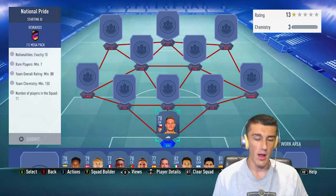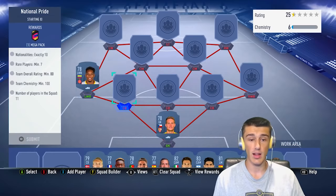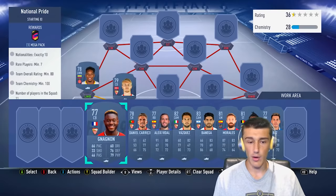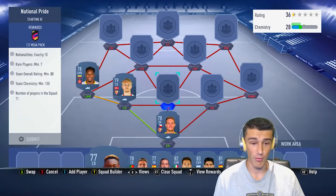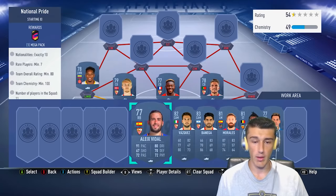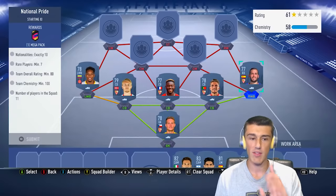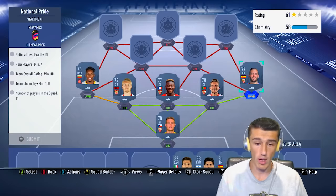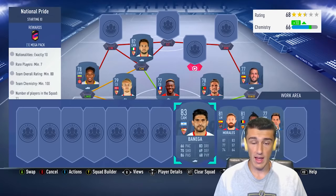We go with Cillessen at goalkeeper from the Czech Republic. At left winger back, Mojica is already in position adding Colombia. Then a Danish center back — Jair. From France, Gnagnon. Then Daniel Carrico from Portugal at right center back. At right winger back, Alex Vidal. By the end of this SBC we'll have 99 chemistry. One of the players like the right back to right winger back position can be adjusted. Vasquez or Banega can go from CAM to center mid. Banega is our only 83-rated card, very cheap at about 700 to 800 coins right now.